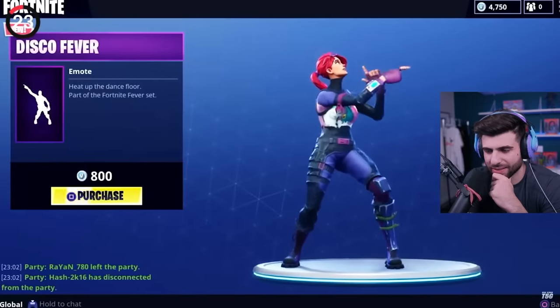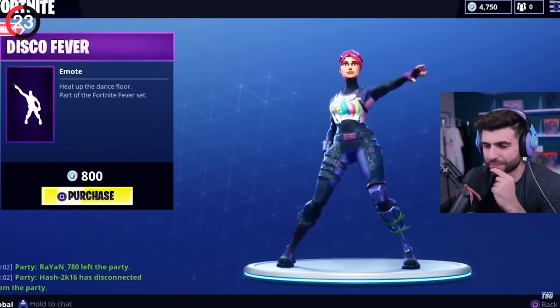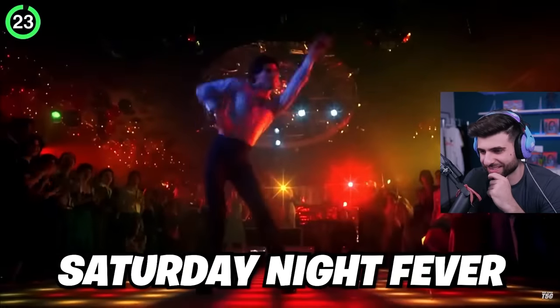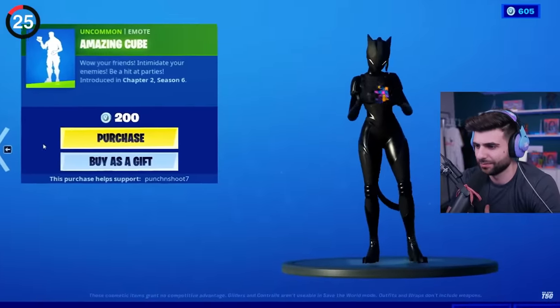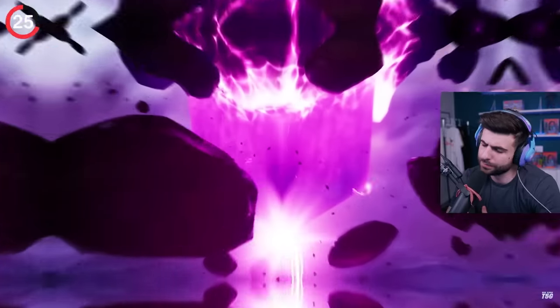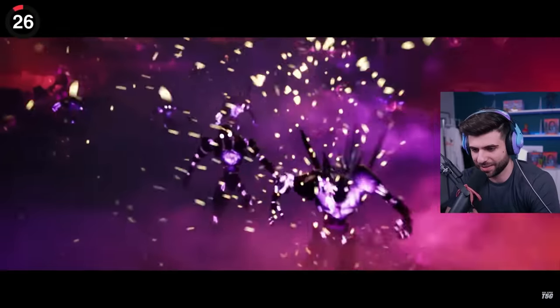Another classic reference is the Disco Fever emote. It seems like a normal dance at first, but it's taken directly from the disco scene in Saturday Night Fever. Now let's take a look at the Rubik's Cube emote — the colors on this thing are very different to the ones in real life, and that's because they're inspired by the Fortnite cubes with purple, gold, and blue tiles. Makes sense.